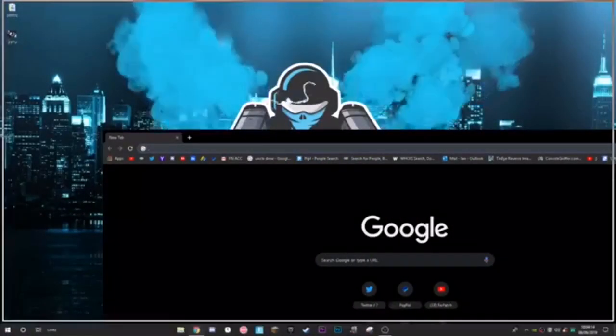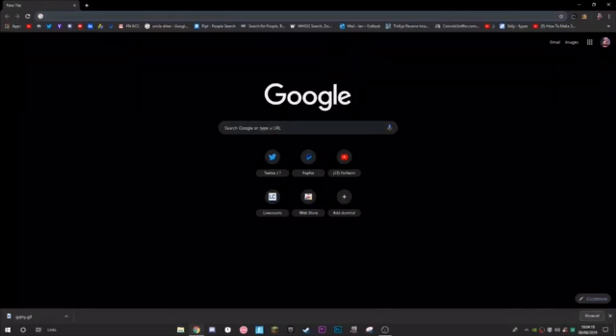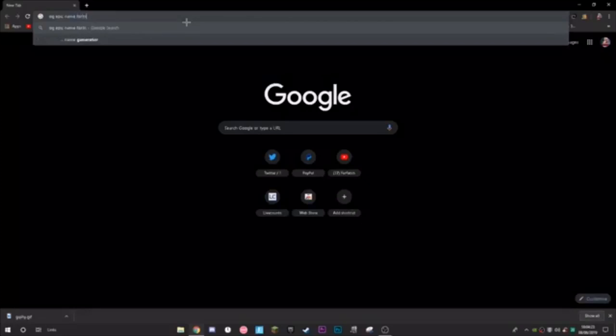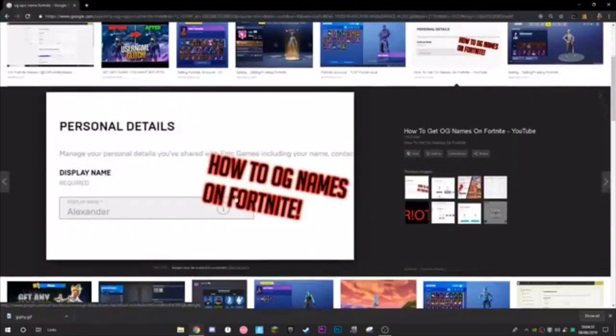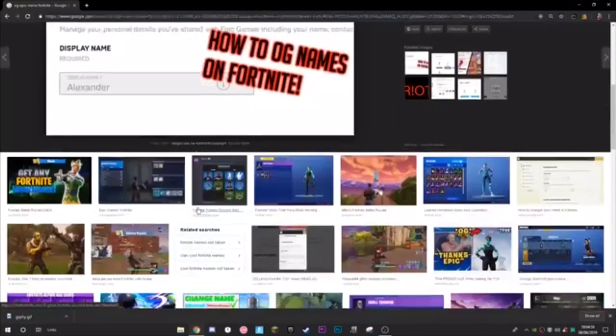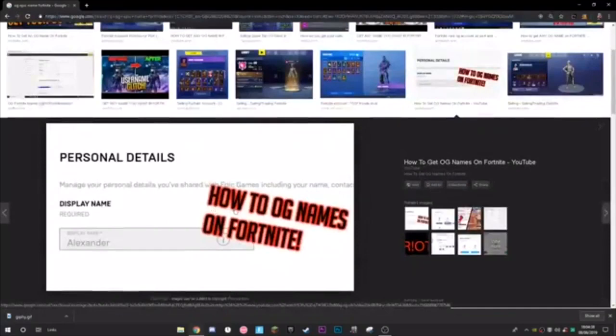I'm going to show you guys how you can get OG names in Fortnite. This can be anything like an OG epic name — something like Alexander, or your name, like Ben or Harry. You can have anything, something as simple as just 'epic' or 'dab' or something like that.